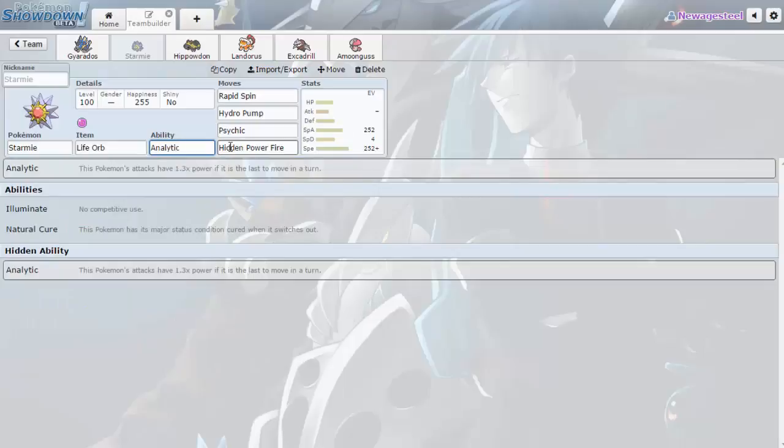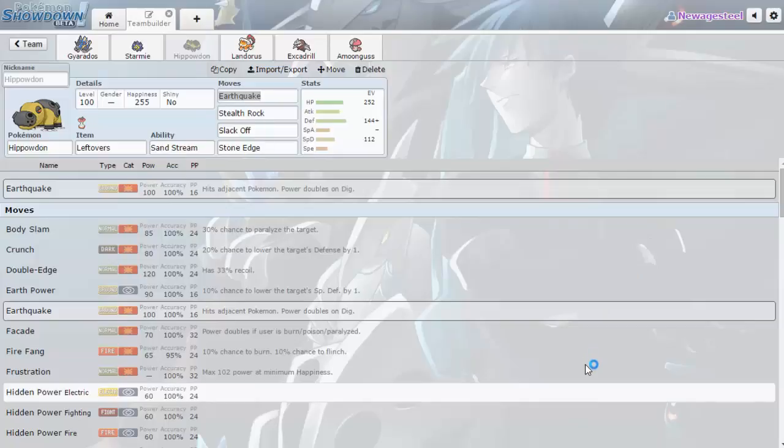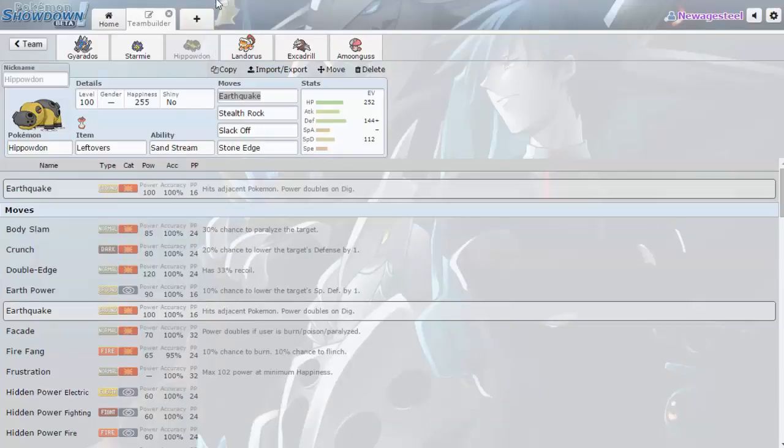So if someone switches Ferrothorn into Starmie, it's going to be Life Orb Analytic times-four effective HP Fire — that might just blow it back. I think HP Fire normally does like 70% to Ferrothorn, so with Analytic that's a crazy amount. Then we have Hippowdon, just to take on harder-hitting Electric types. I didn't want to rely on Garchomp as my Electric immunity because it's pretty weak to HP Ice, and Hippowdon isn't as weak to it.